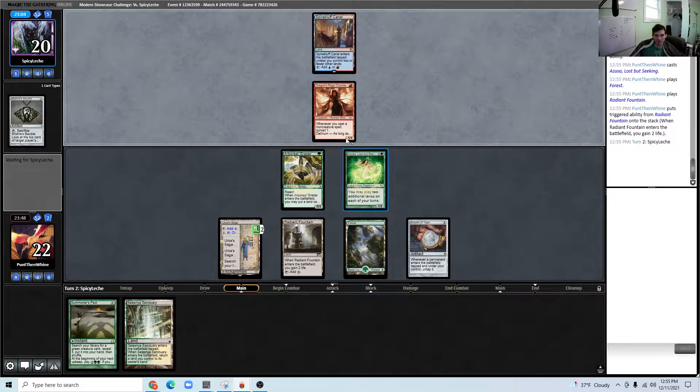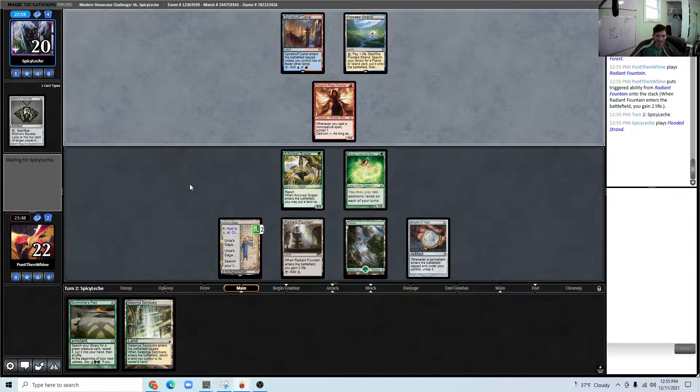Ideally our opponent just bolts this Azusa and then we just win. Or the best case scenario would be just an Expressive Iteration — like, the world's saddest Expressive Iteration.